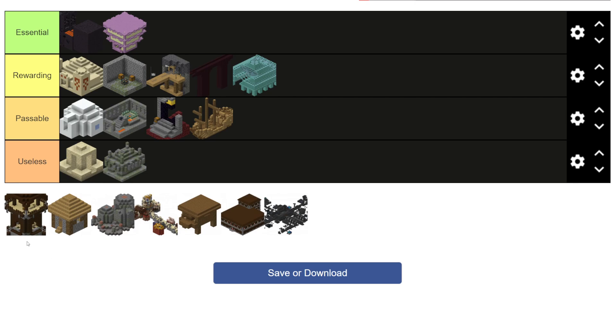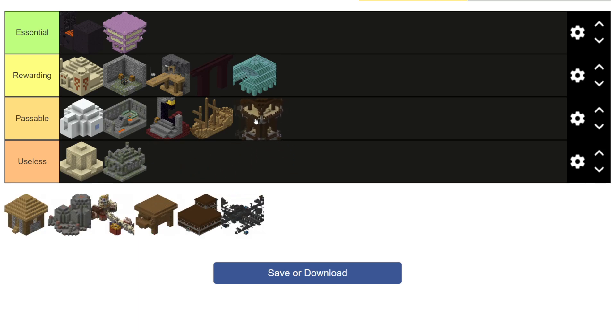Next up we have Pillager Outposts. These guys only have a single chest — you can actually see it in the photo right there if you look closely enough — and it's not that good. Their main appeal is kind of just killing the pillagers that surround it, and then also if you're wanting allays, that's how you get them. But other than that, there's not a whole lot to Pillager Outposts. They're pretty forgettable, all things considered — I wouldn't even be surprised if a lot of you watching this forgot that they even existed. But because they do have a tiny bit of value, and a lot of value for very specific players, it is going to be going in the passable tier.